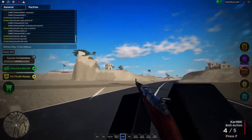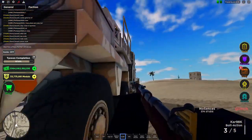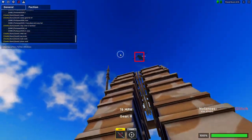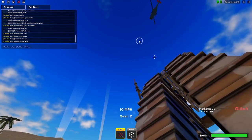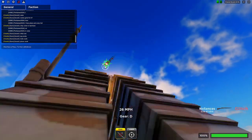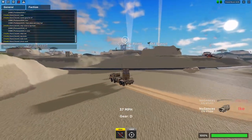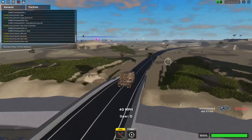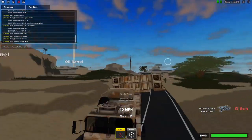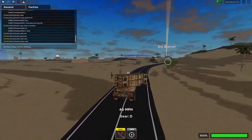That would have been a clean shot if only it hit. There we go — uh oh, here's a heli! Heli, heli, heli — let's do this. Patriot system activate! Three missiles and that took down the helicopter. Clearly this is one hell of an anti-air truck.